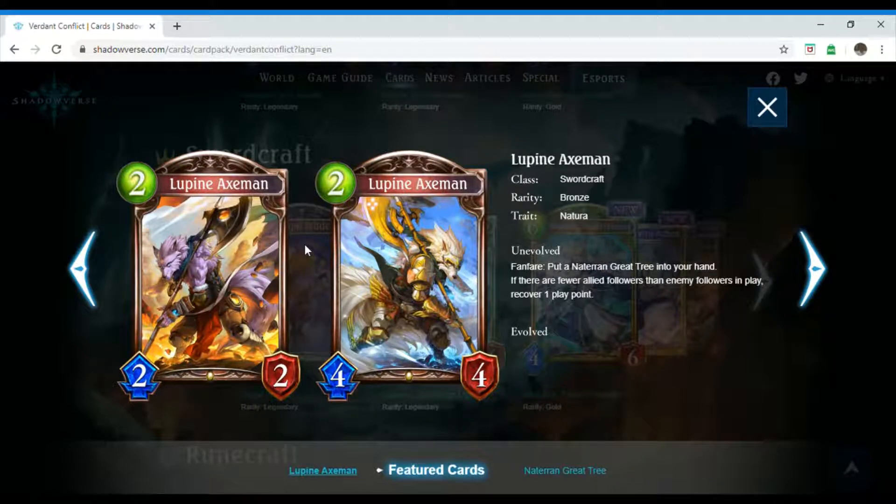Next up we have Lupin Axeman — I think it's Lupin — which is a two-costing Swordcraft follower. Rarity is bronze and it has the trait Natura. Unevolved, Fanfare: put a Naturan Grey Tree into your hand. If there are fewer allied followers than enemy followers in play, recover one play point. Pretty good.